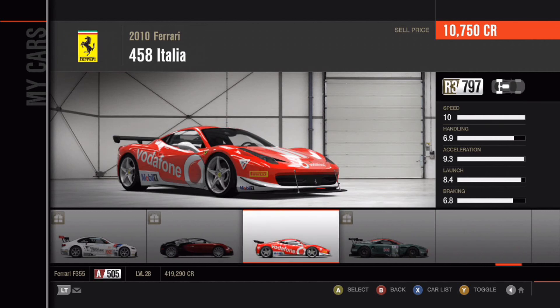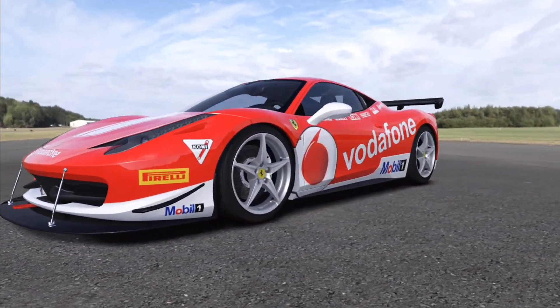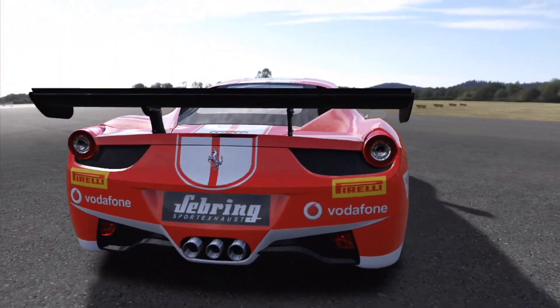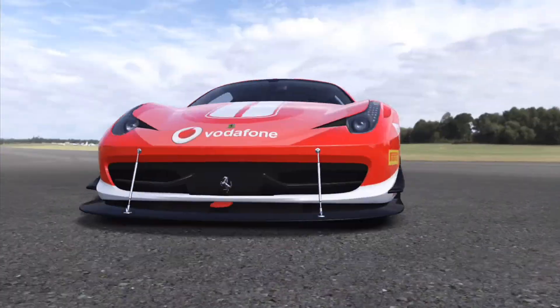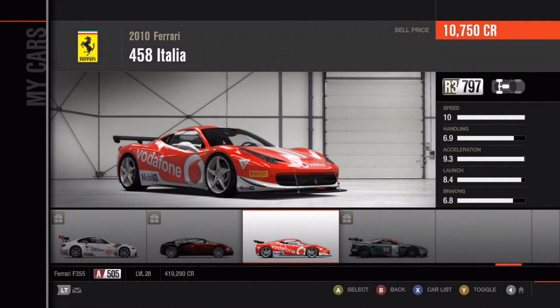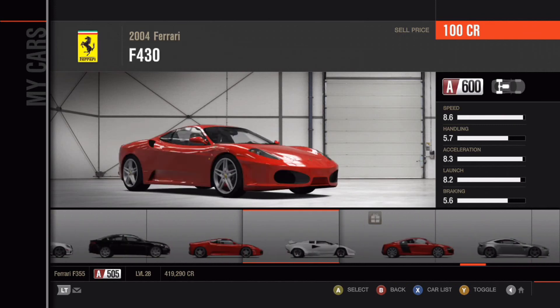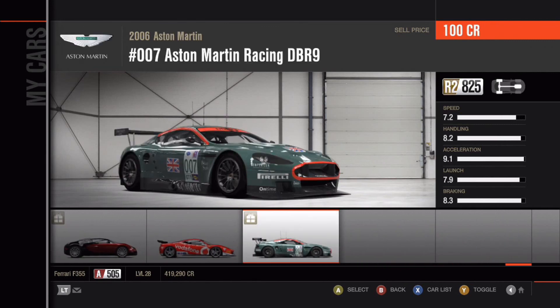Then we have the 2010 Ferrari 458 Italia with a Vodafone paint job scheme. I bought this twice, I think — one for the actual look. This might be my only 458, so I may need to switch it back to the regular paint job. This is the one I use when I go to R3 racing. Last but not least, the 2006 Aston Martin No. 007 Aston Martin Racing DBR9 — another great looking car that I do race in R2 races. It's my most balanced car in R2, and I normally leave everything stock.